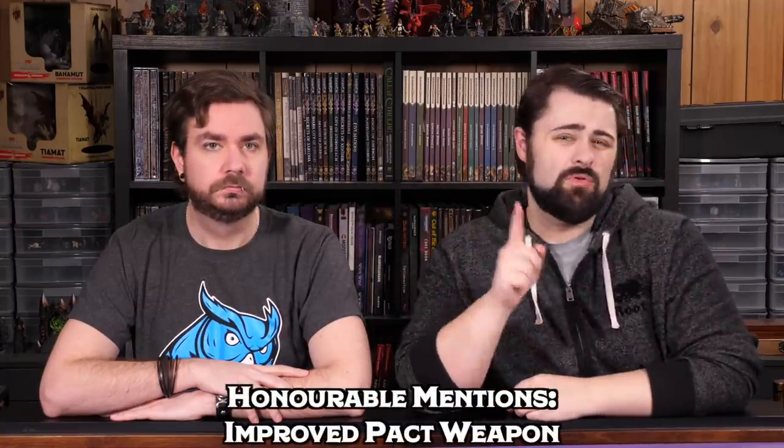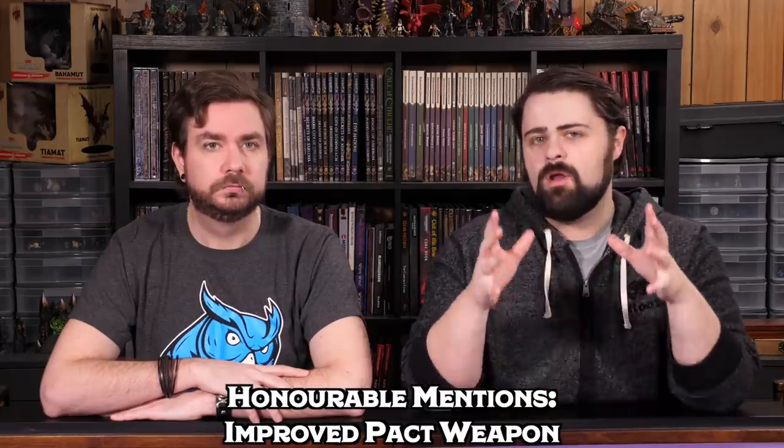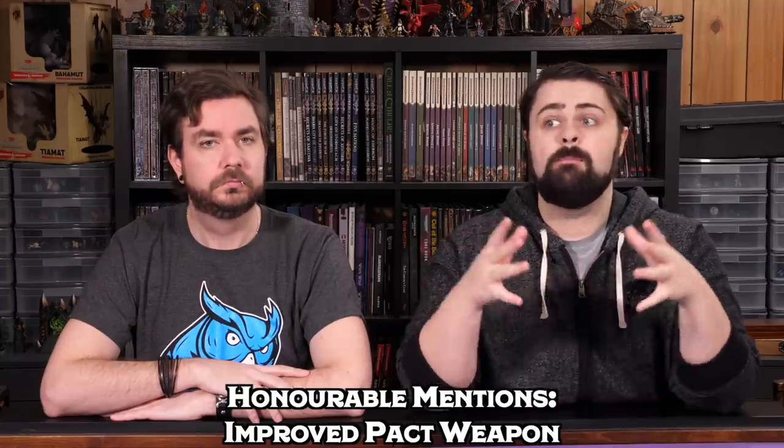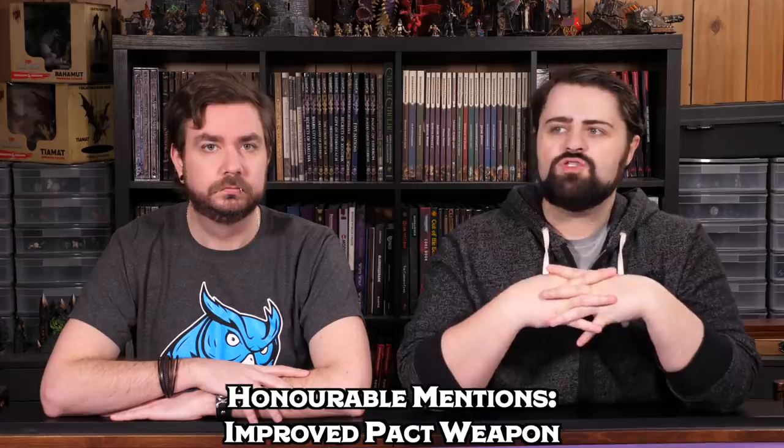These three Invocations — Thirsting Blade, Life Drinker, and Eldritch Smite — are the must-haves in our book for the Pact of the Blade Hexblade build. But there is one Honorable Mention, and that's Improved Pact Weapon. This makes your Pact Weapon always a plus-one weapon, but it also gives it the ability to take the form of a bow or a crossbow. So if you want to be a Hex Bow instead of a Hex Blade, this is your ticket. These five Invocations encapsulate the path of the Blade and the path of the Blaster, but there are many other options out there.